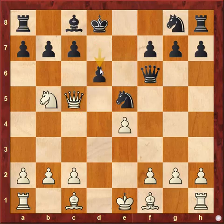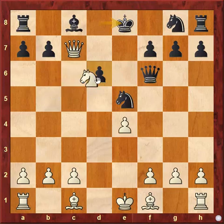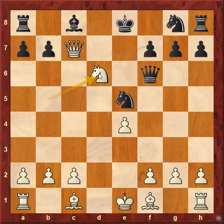The only move that saves everything is pawn to d6, but then comes knight captures c7 check, and now queen to e8, then knight to d6 check, and this position is completely winning for white.